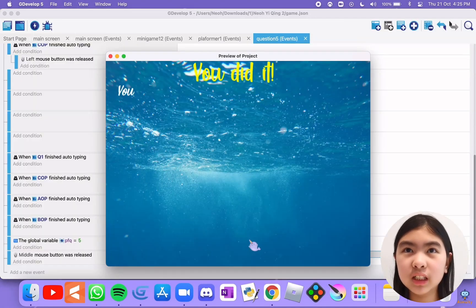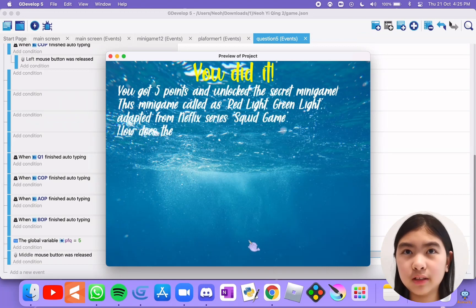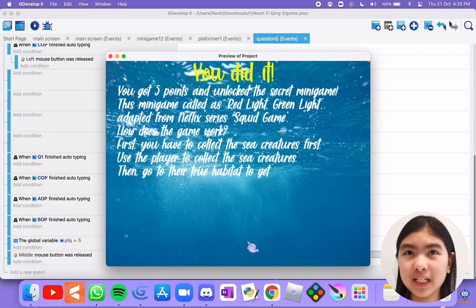After you get five points, you will unlock the secret minigame. This minigame works just like the quick game red light, green light, except you will need to collect the sea creatures and transport them back to their natural habitat too.